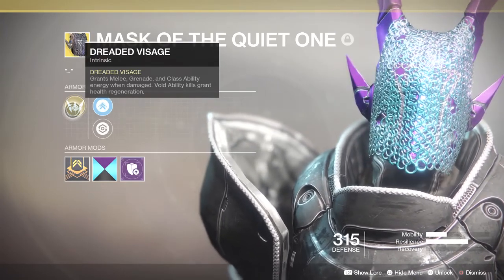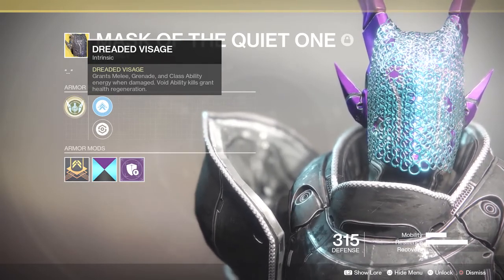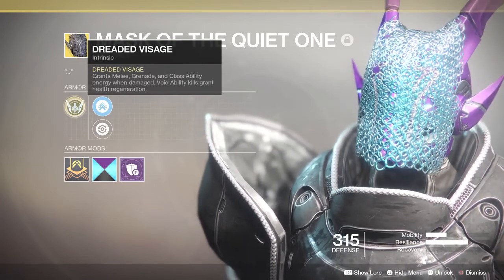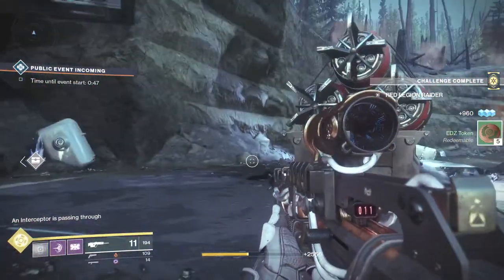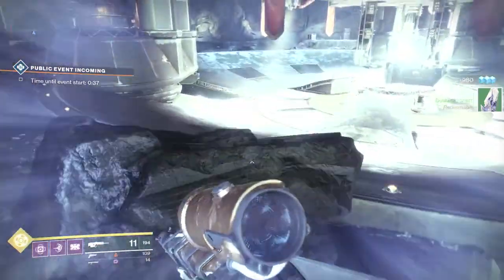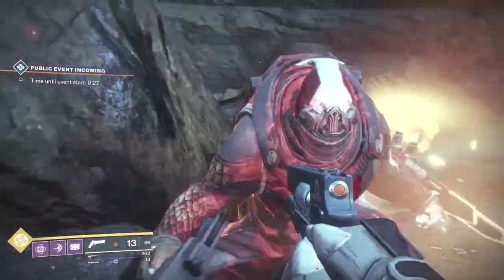It grants melee, grenade, and class ability energy when damaged, and void ability kills grant health regeneration. Sounds awesome, right? So as you get damaged, you're going to get melee, grenade, and class abilities back, and then you can use those to get kills, which will grant health regeneration. Well, I don't totally agree with what this perk says. The problem is you need to go out and take damage for this thing to work, and it really doesn't speed up the melee, grenade, and class ability too much — it basically ticks it up a little bit quicker.